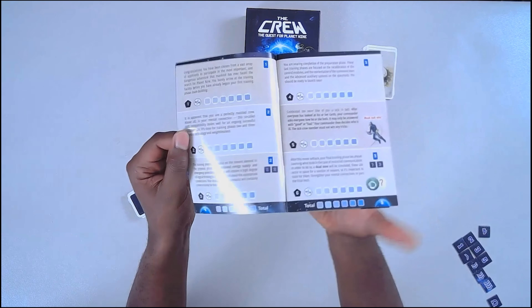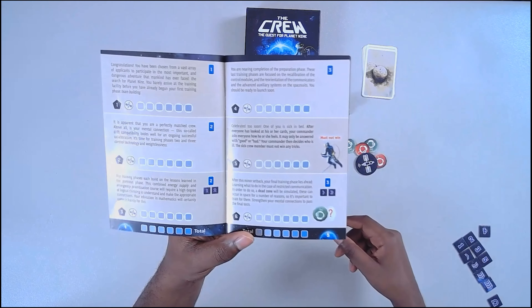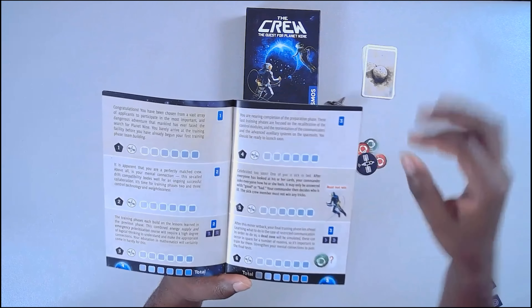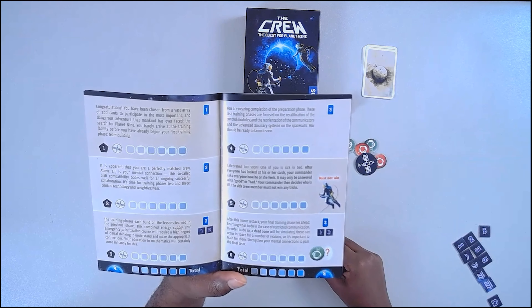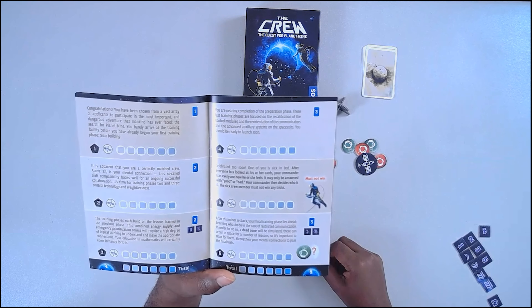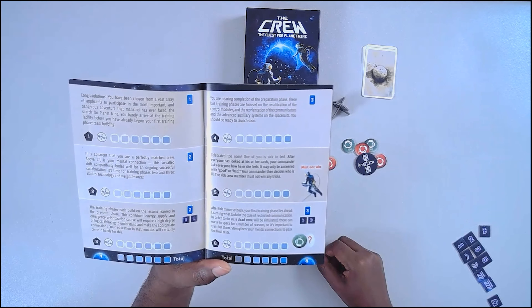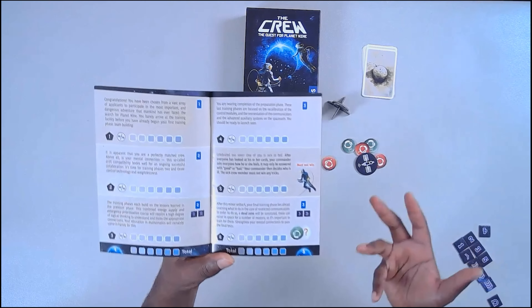The book is really integral to play — you really can't play without it, because you're going to have individual missions to take on. For example, mission four gives you a brief description: 'You are nearing completion of the preparation phase. These last training phases are focused on recalibration of the control modules and reorientation of the communicators and advanced artillery systems. You should be ready to launch.' It gives you some flavor text for what you're actually doing in that mission.